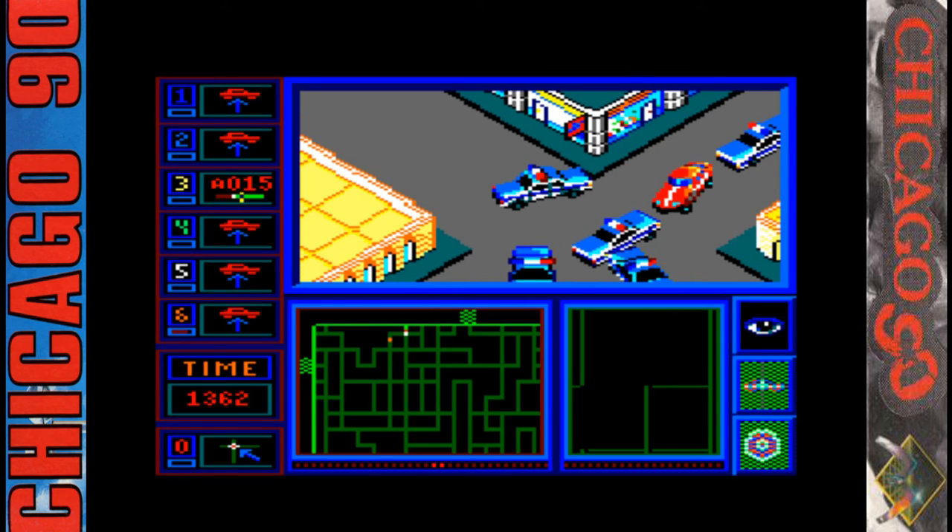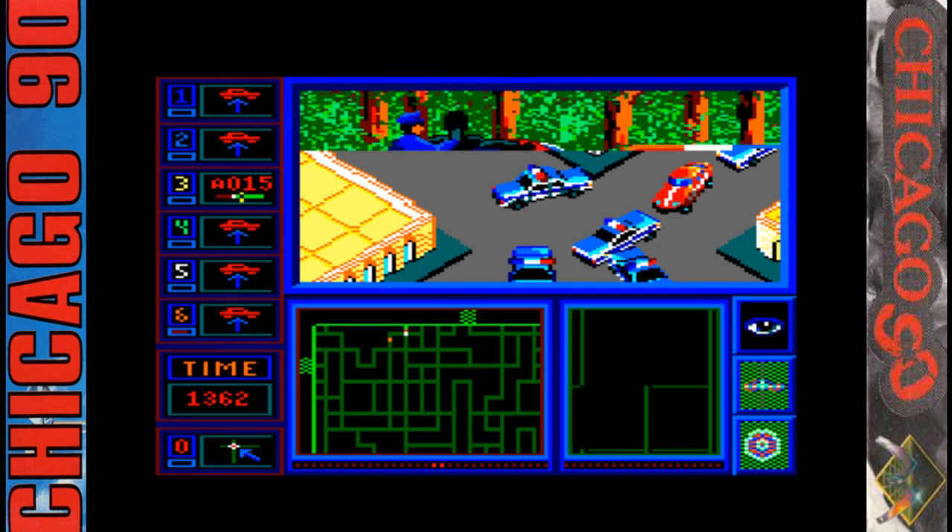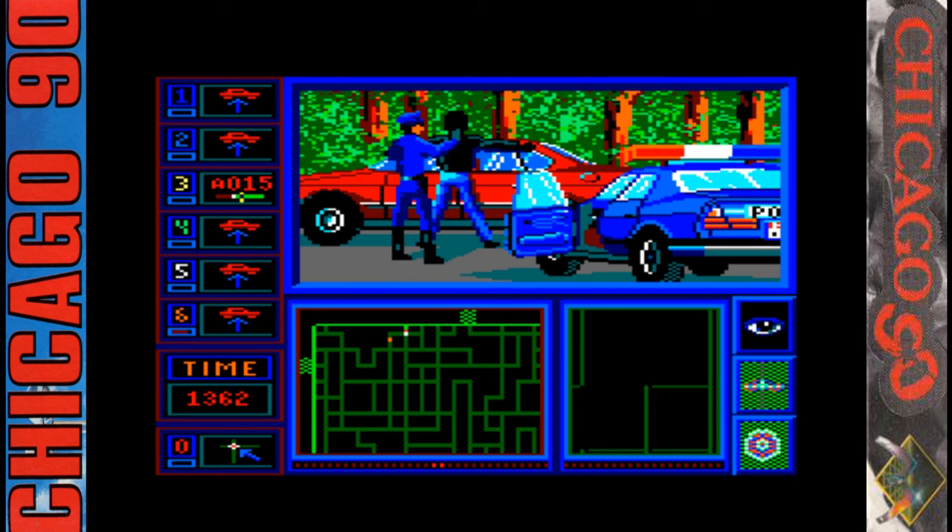And there we go — Chicago 90. That's all the levels complete for both the gangster and the police. Got a nice score there. Nice graphics, okay sound effects, decent gameplay, but very shallow — lacking in depth and a little replay value. Overall I'll have to give this a 7 out of 10.